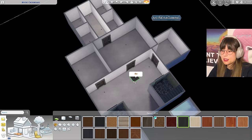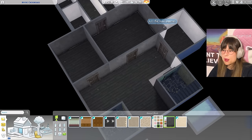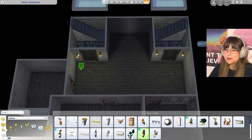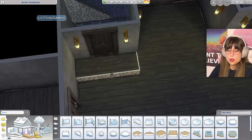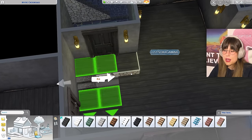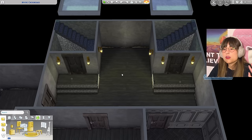Let's do the basement first. I'll use a shabby flooring everywhere and this shabby wallpaper — but Grim's office gets a fancier wallpaper. For the hallway I'll put up some lights, and we need some stairs — dark stairs. In this part here I can put in the portal from debug — it goes into the other world where all the magical creatures are so they can come out into that little room.